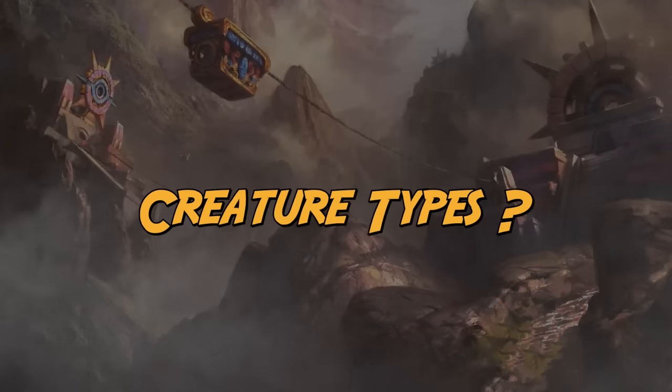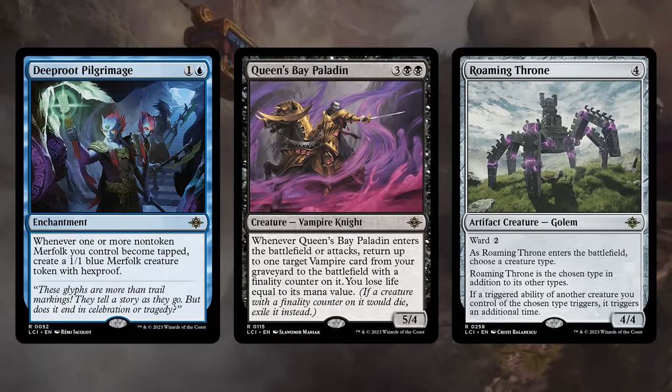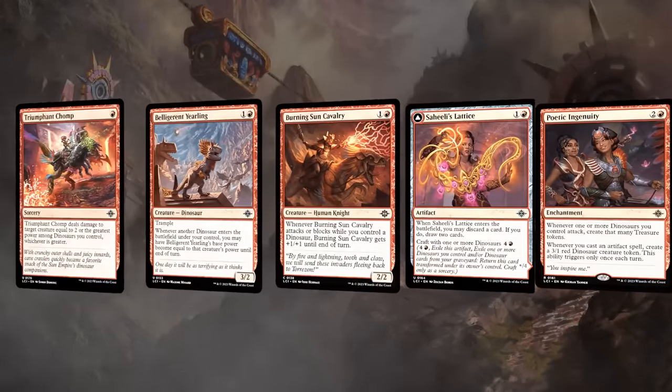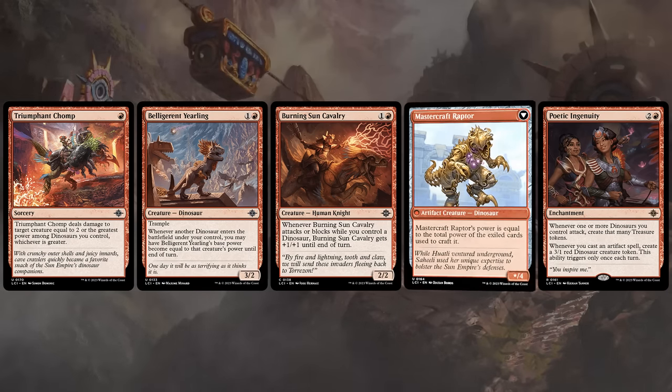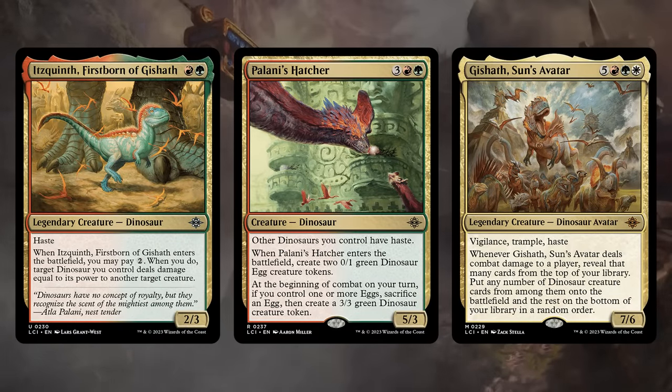If you drafted the original Ixalan you might have a preconceived notion that certain creature types are important, but when it comes to merfolk and vampires that's no longer true in this set. Merfolk have the Pilgrimage as a payoff whereas vampires have the Paladin, so there's no reason to limit yourself to only picking vampires in black-white or only picking merfolk in blue-green since the payoffs simply aren't there. Pirates actually have some payoffs at lower rarity so those are potentially worth building around, but especially dinosaurs have the highest density of payoffs across red and green, with gishoth as a nice reprint topping it off.